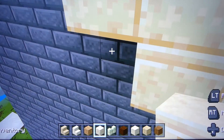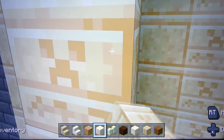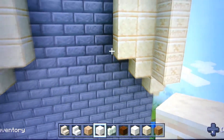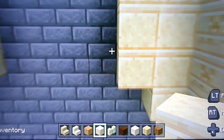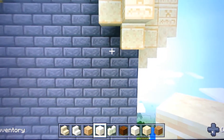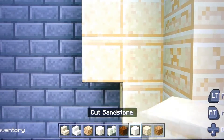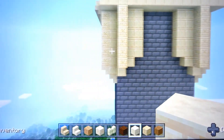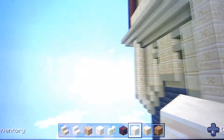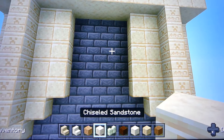Put that there, put one there. There we go, so we got these two. Now we're gonna take one out here - no, we're gonna put that back. We're gonna put this here in the middle of these two pieces, so we get the chiseled ones.